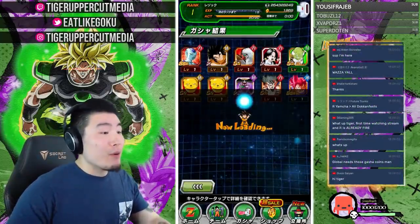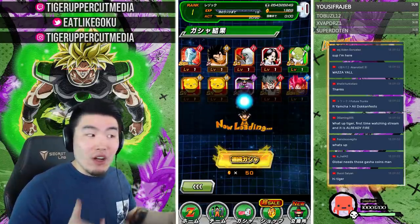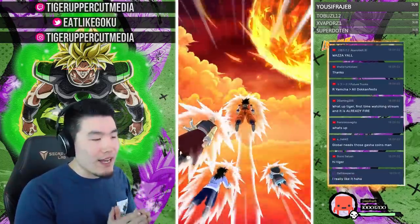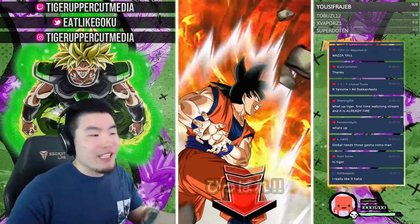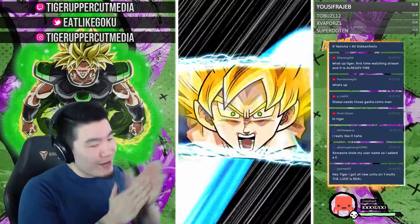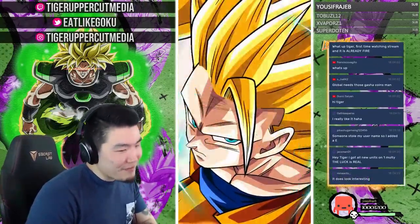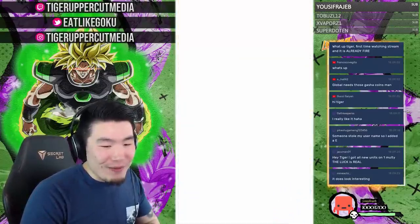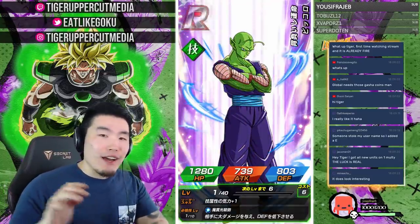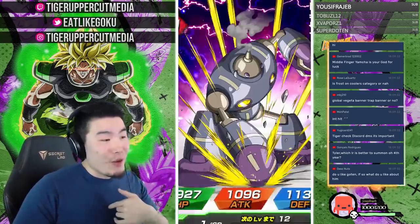We haven't pulled a single Hit yet but we did pull our first Metal Cooler first multi, so the luck overall hasn't been too bad. We've only spent about 400 stones, which is a lot generally speaking but for a giveaway account like this it's not too bad. We still got to pull the Hit though. Hey Tiger, I got all new units on one multi — the luck is real! You got Botamo, Frost, and Hit in your first multi on the banner? Holy crap, all three — that's wild.